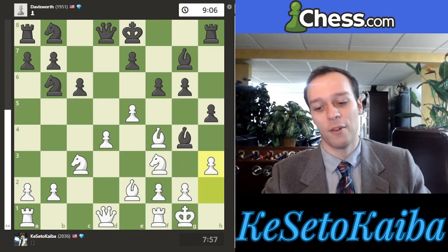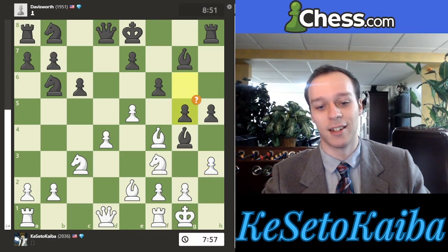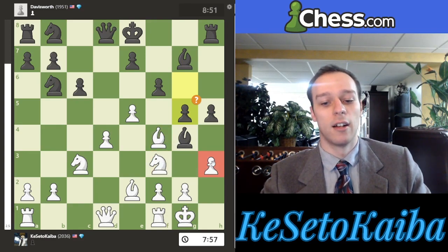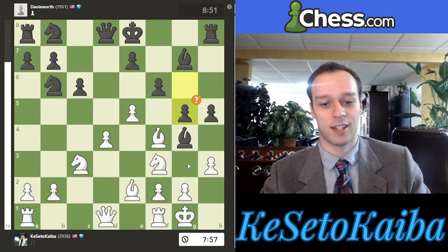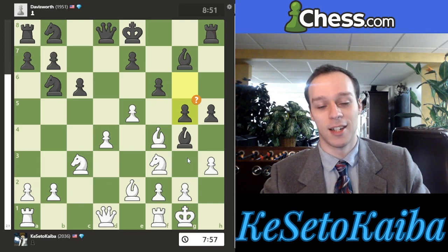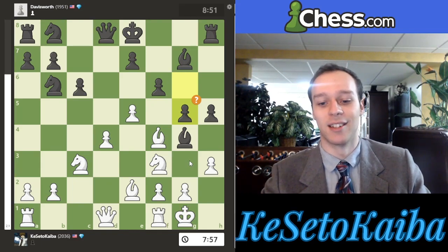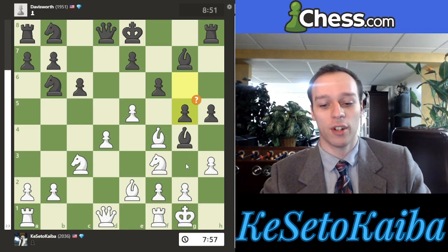My opponent doesn't take the bait — it's a very back-and-forth middle game. They get very tricky and play g5, obviously attacking my bishop, and my knight might get under attack too. There's a lot of pieces hanging — it almost looks like a Tal game. The difference is with Tal it's some really genius sacrifice, and here we're more or less just missing things. That's the difference between us and the grandmaster. But it's still a very tricky position, and in this game I actually didn't handle it perfectly.